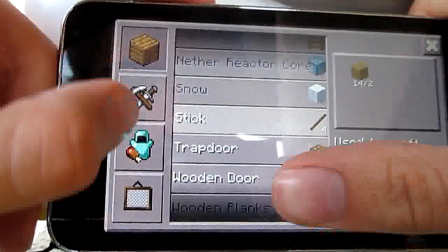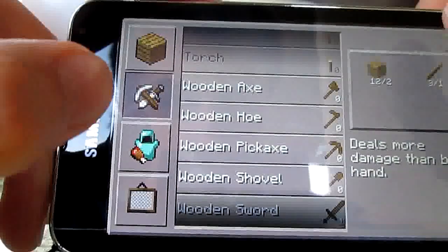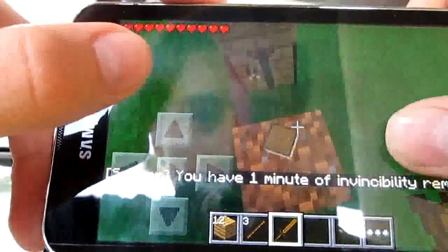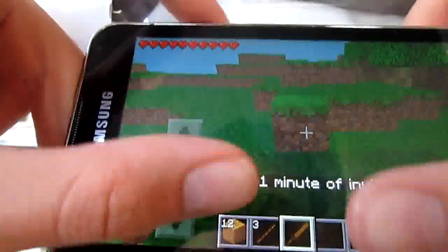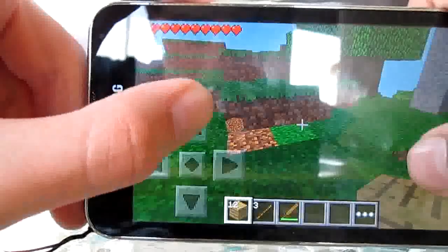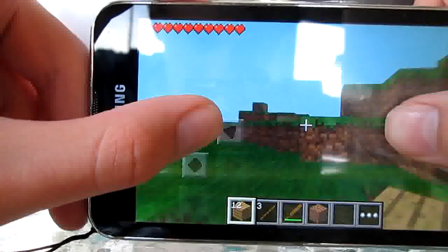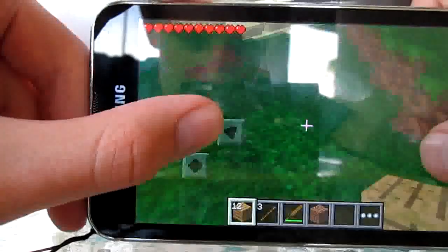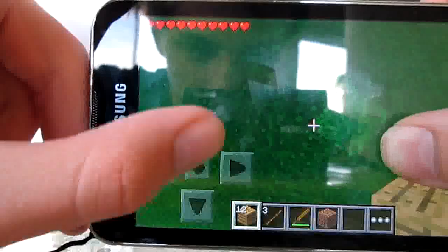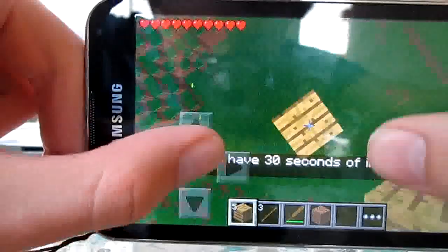I'm going to craft a stick and a wooden sword. Looks like that box glitched out, which sucks. It's hard to do this with one hand. I'm going to go with my ninja hammer game strategy, which is to go to spawn — this grass block right here — and build up. You'll get periodic messages about invincibility too.